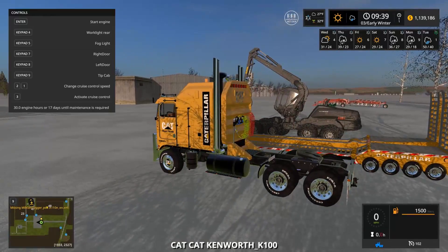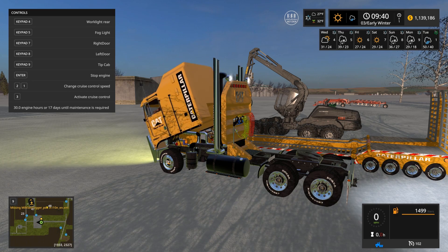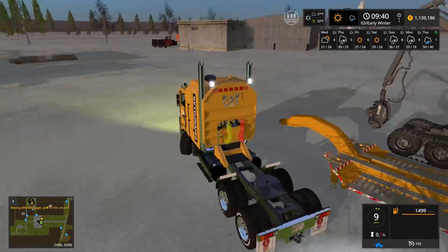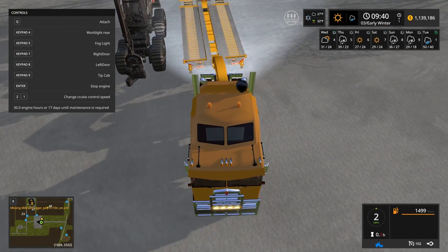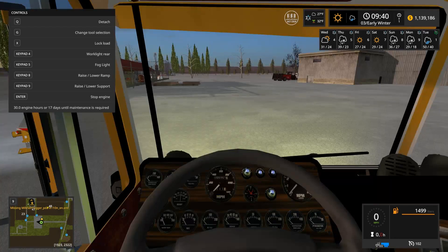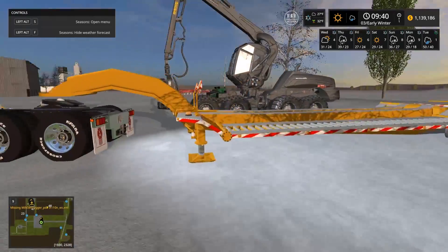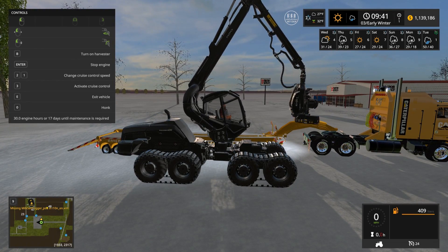Let's get started and get hauling. We turn on all the work lights, there's a fog light, and you can even tip the cab — pretty cool if you ever need to work on the engine. Now we're going to strap this guy up and haul it down to the Stanton Sawmill. We lower the supports and leave them down for now — they're the little things that block you from going over the edge.